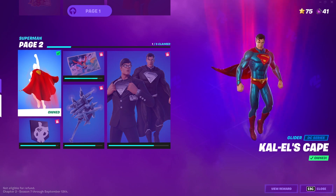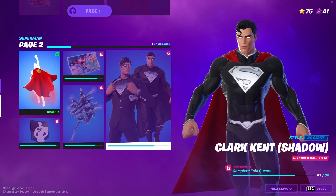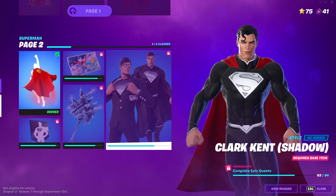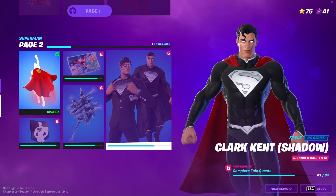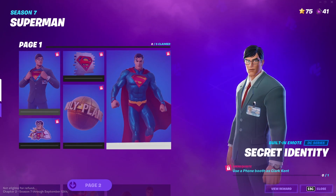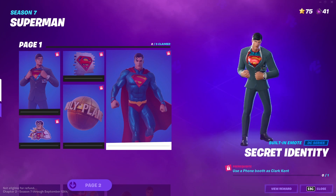The only challenges you could complete right now are the epic quests to get the additional styles — the cape and everything. Some people might already have the shadow style, which looks really insane. If you've already completed 84 epic quests, you should already have it, but you just won't have the actual skin.